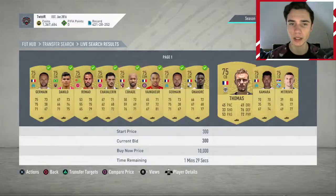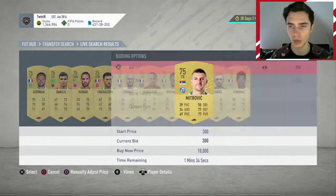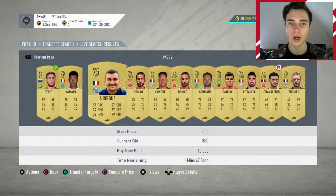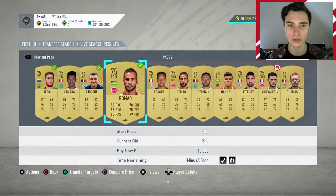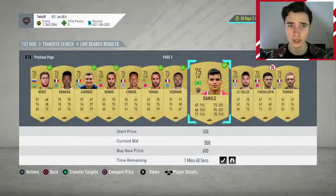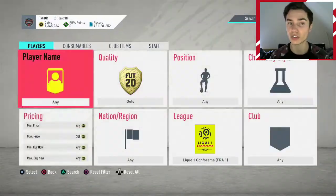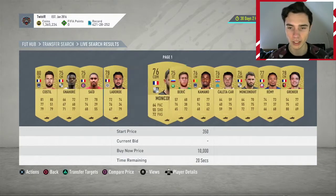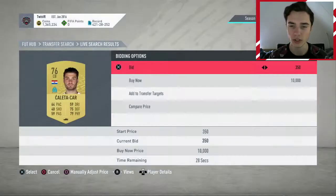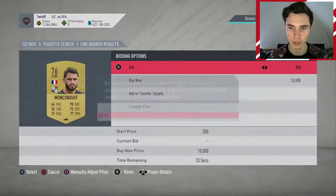You have to wait a bit for your bids to come in, but in the meanwhile you can play a game or do whatever you want. This is a very low risk method because you can at most lose out on tax — you can always sell these for 350 if they're 75-rated. In other leagues you can put it to 350; in the Prem you have to search a bit longer because there are already a lot of 350 bids placed, but generally speaking you should be fine.